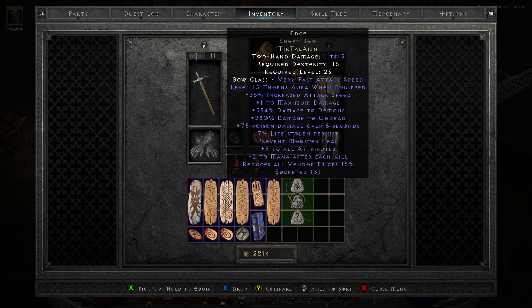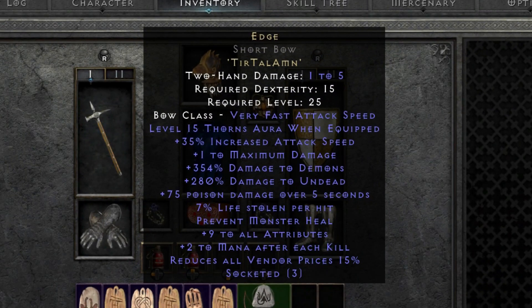And as you can see now we've created the runeword Edge. Tir, Tal and Amn creates Edge. You now get level 15 Thorns aura when equipped, plus 35% increased attack speed, plus 1 to maximum damage, 354% damage to demons, 208% damage to undead, plus 75 poison damage over 5 seconds, 7% life stolen per hit, prevents monster heal, plus 9 to all attributes, and plus 2 to mana after each kill. All of that is pretty nice, but it's probably not endgame viable - it's not what we're here for in the slightest.